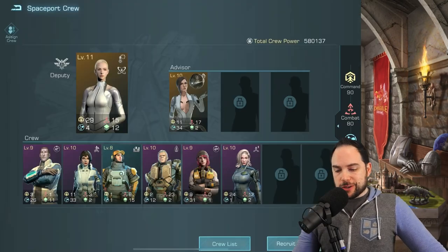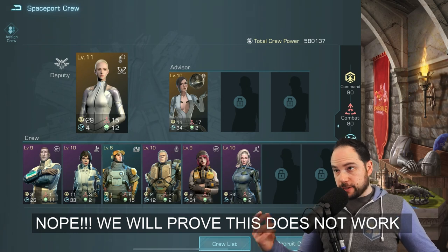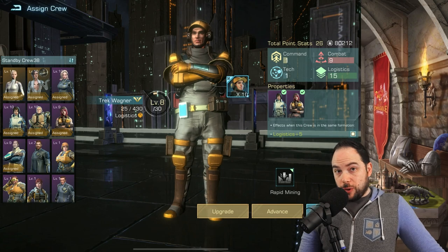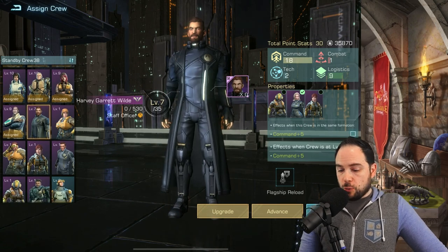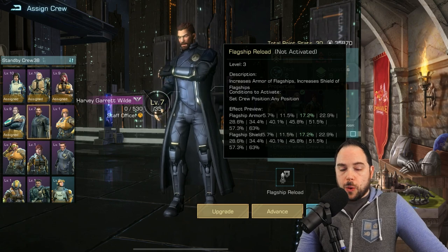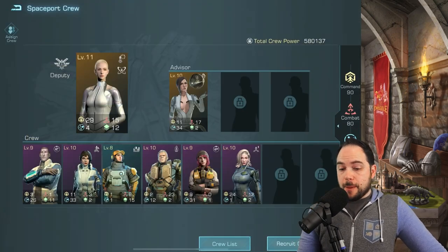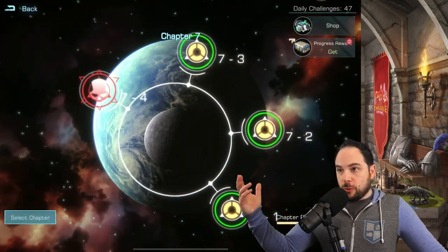The next tip is to go in and swap out your crew. One optimization I didn't make but could make is to take out Trek Wagner, who's really just here for gathering, and swap in someone that is improving my flagship — for instance, flagship armor and shields by a very substantial amount. You could swap around your crew to get some extra damage right before you go into this game mode, and I imagine that's going to influence your ability to perform well.